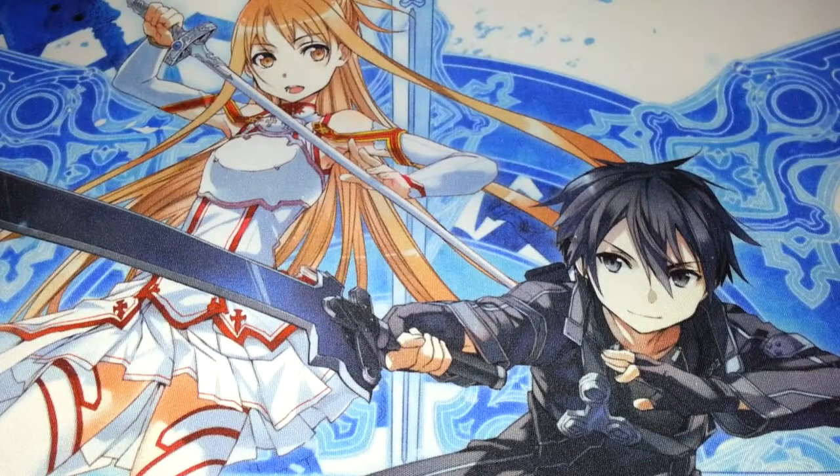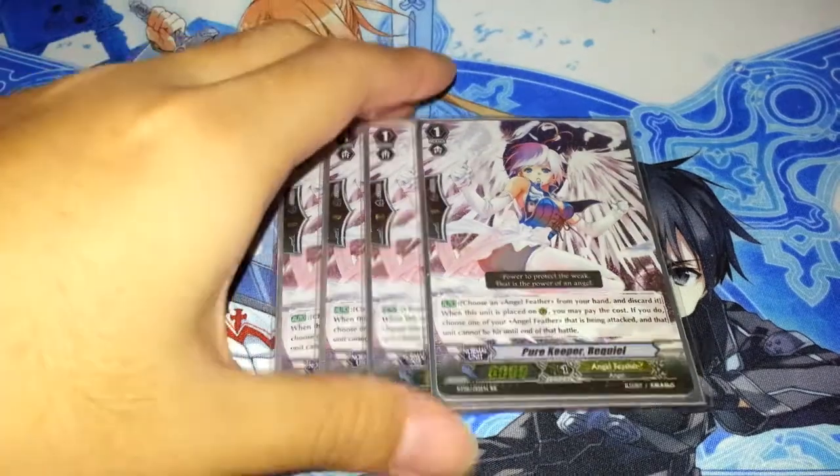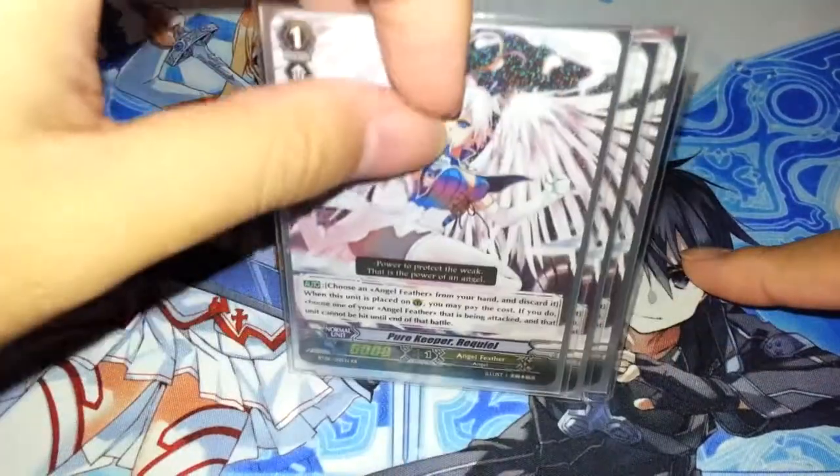Moving on to grade 1s. Raquel's Perfect Guard — 4 Perfect Guards. This meta is dangerous. A lot of stuff out there and you want to guard it. You could probably run 3 if you really wanted to, because if 1 gets damage checked, you could always get it back.